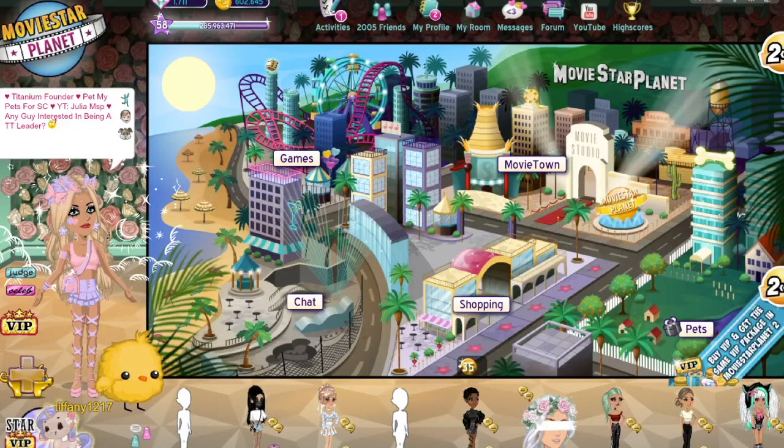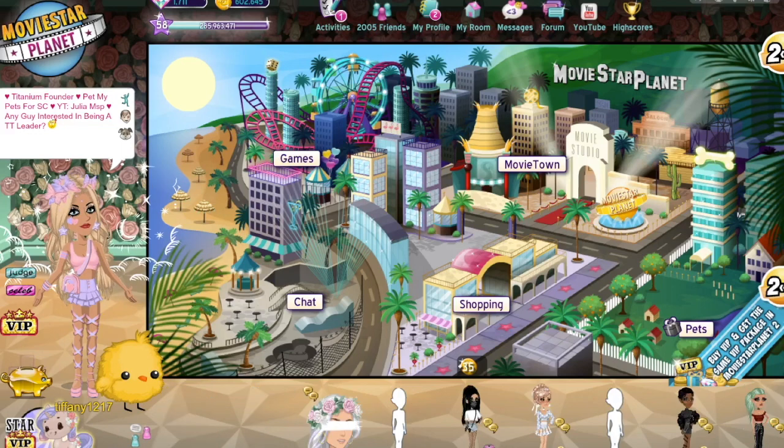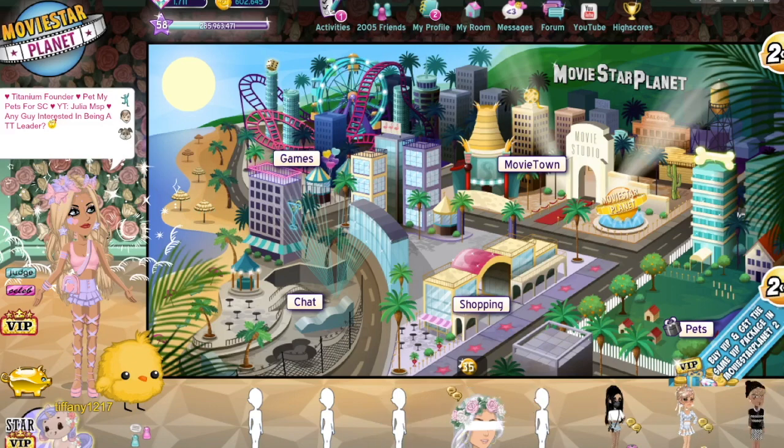Hello everyone, it's Julia MSP and today I will be getting more VIP — basically the diamond package and another diamond package. I'm going to be getting this new diamond package with the unicorn and the blossom outfit, and I'm really excited because I've been waiting for this for a long time, pretty much like a week or two. I'm also going to be doing a VIP giveaway soon, so keep on the lookout for that.